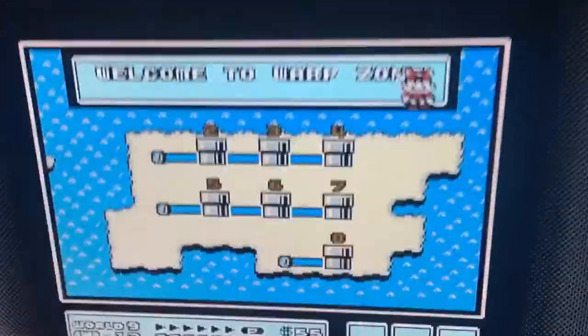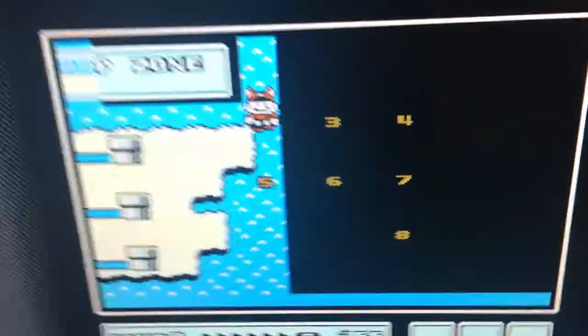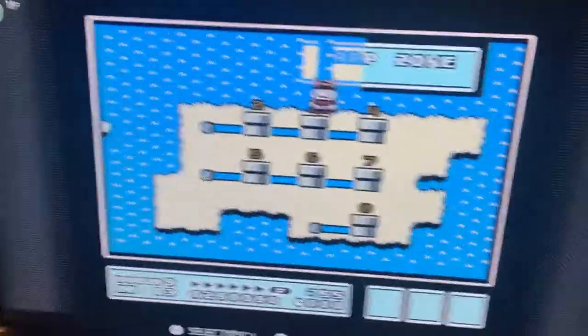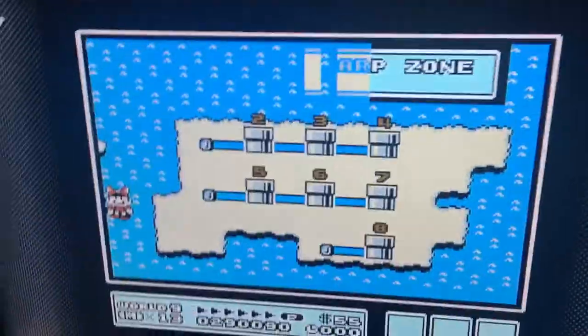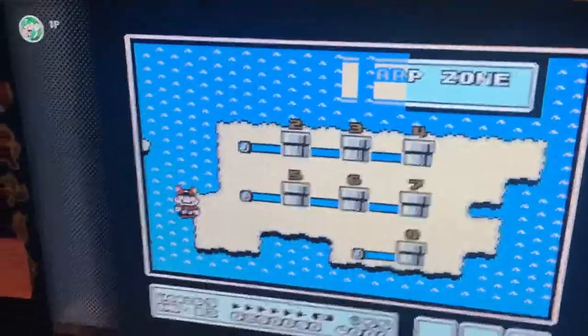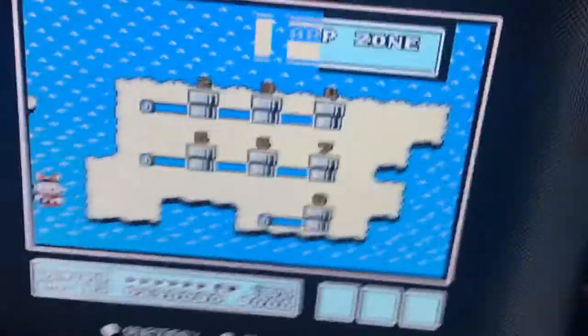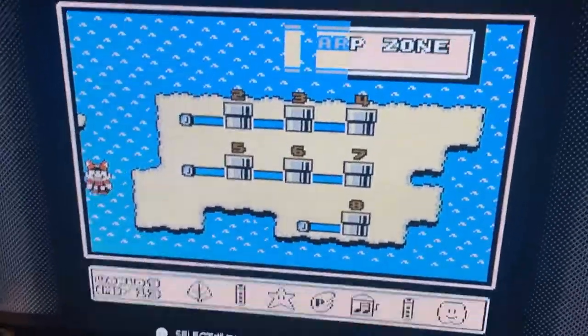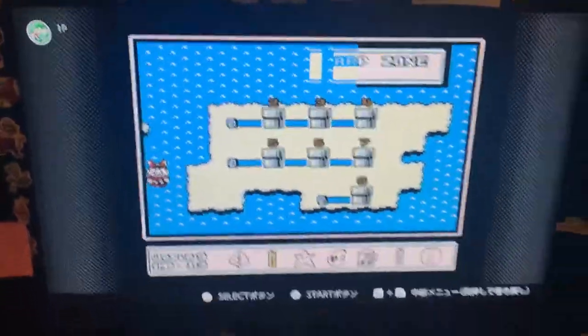Did you see that? I just ventured off the warp zone island. I'm able to venture around, and you kind of love these out-of-bounds effects. Once you adventure further right, you'll find a void and an invisible wall that stops you, and you can't really progress too much to the left.